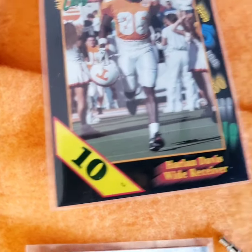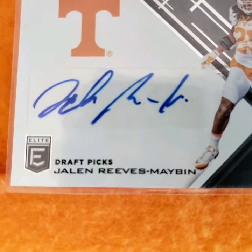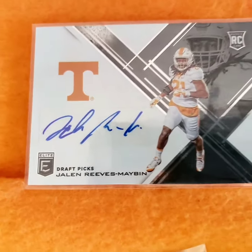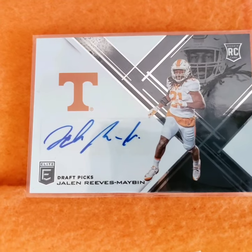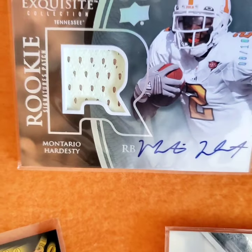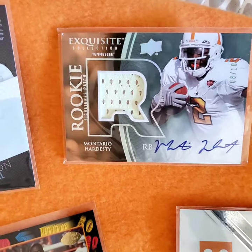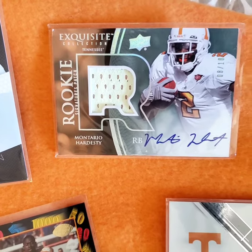Ron Poles 10 Strike, Harlan Davis 10 Strike. Chandler Reeves Mavis. Clarksville Elite card. Monastero Hardesty Elite card - real nice. Those are nice - those packs are expensive.